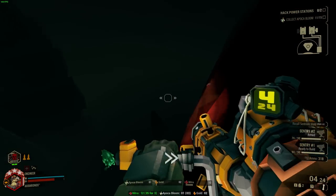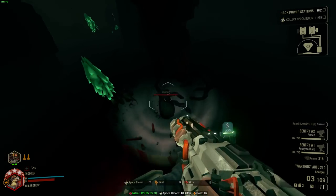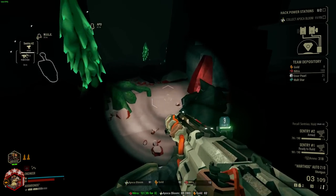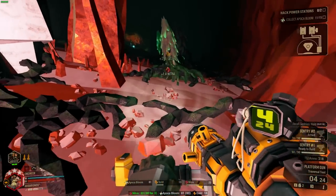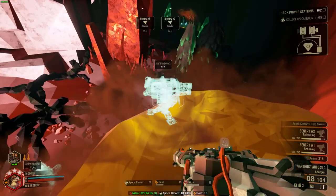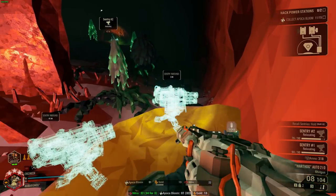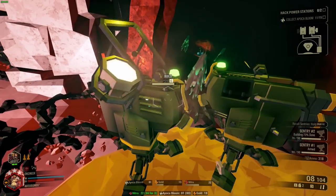Now I'm going to touch on engineer secondaries as they're a little bit more diverse and meaningful than the driller's. First we have the PGL which, a lot like the primaries, can go both ways — just a little bit more extreme. You can build it for general purpose crowd control with something like compact rounds, or you can go the opposite direction with hyper propellant, and there is a nice middle ground to be found with Fat Boy as well.